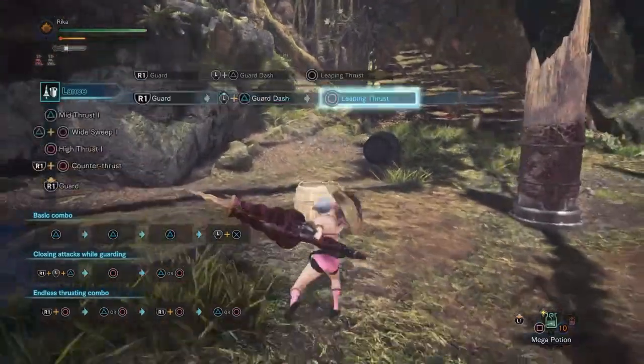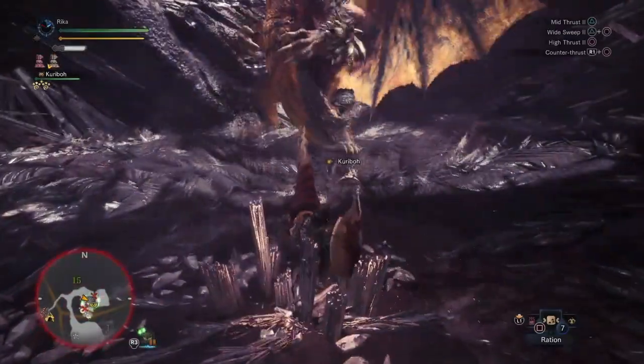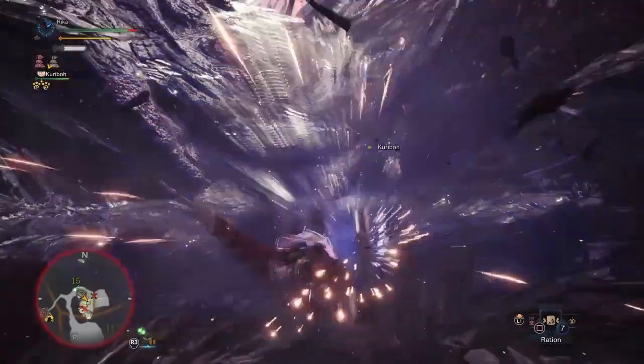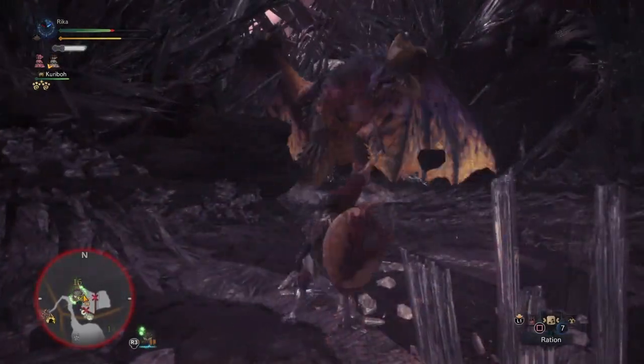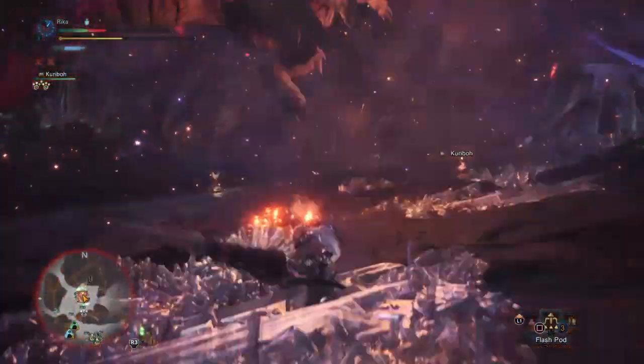There are lots of cool little tricks to sprinkle in between the main combos when the situation arises. Guard up and guard skills are great for Lance, giving you more blocking power and less knockback, and the guard up skill can practically let you block any attack with a powerguard. Protective polish or razor sharp are also recommended skills since Lance loses sharpness fairly fast.